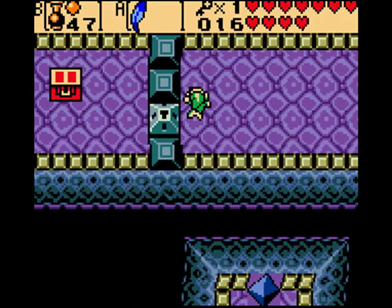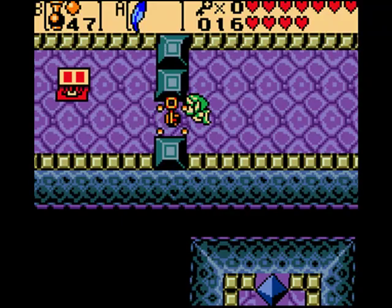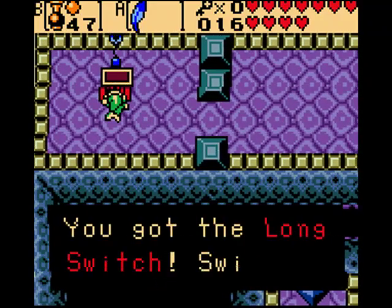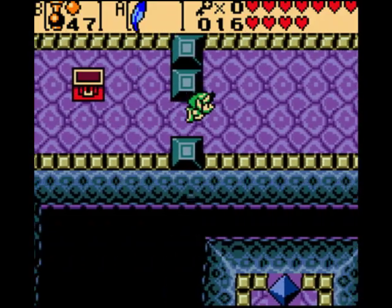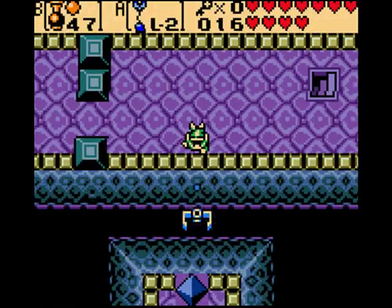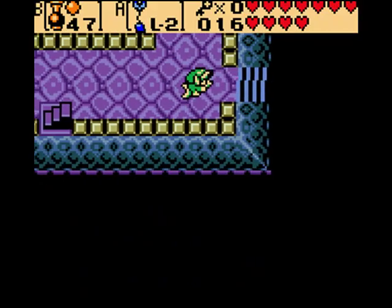This is what this key is for. Just line yourself up and then hold the left button. Then open the chest and you'll get the Long Shot. It's better than the Switch Hook. It's the Long Hook. Because everything's better when it's long. That sounds so sexual, but I don't give a shit.